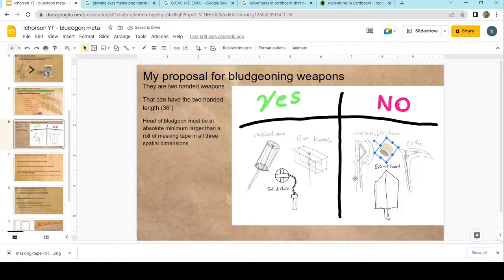Axes, halberds, bills, glaives — all this type of long polearm stuff — even though they may be wide enough and long enough, they are not thick enough. If it's not thicker than a roll of tape in all three dimensions, it cannot pierce armor. It's not a bludgeoning weapon. Same thing for scythes — even though they're way longer than a roll of tape, they're not thicker and not taller, so they're not allowed to be bludgeons. Broadswords — even if super wide and thick — can't fit a roll of tape inside, so they're not a bludgeon. There might be some exceptions for broadswords more than two and a quarter inches thick, but just two layers of cardboard and a piece of bamboo in the middle — those are not bludgeons. They're just big swords.